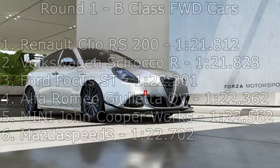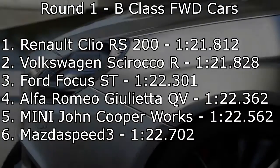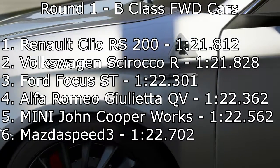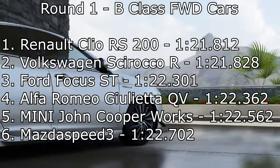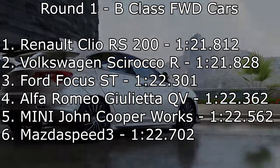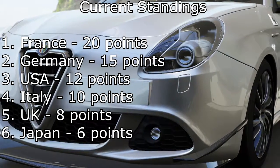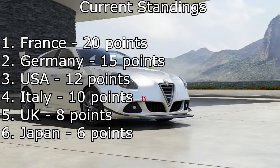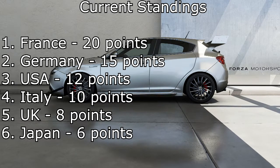Here are the final times. The Renault Clio RS takes first place with a 1:21.812. The Scirocco R in second with a 1:21.828. Then the Ford Focus ST with a 1:22.301, the Alfa Romeo with a 1:22.362, the Mini with a 1:22.562, and in last place the Mazda Speed 3 with a 1:22.702. The current championship standings are France first, Germany second, USA third, Italy fourth, UK fifth, and Japan sixth. I haven't sorted out the scoring yet but that will probably be on screen or ready for next time.